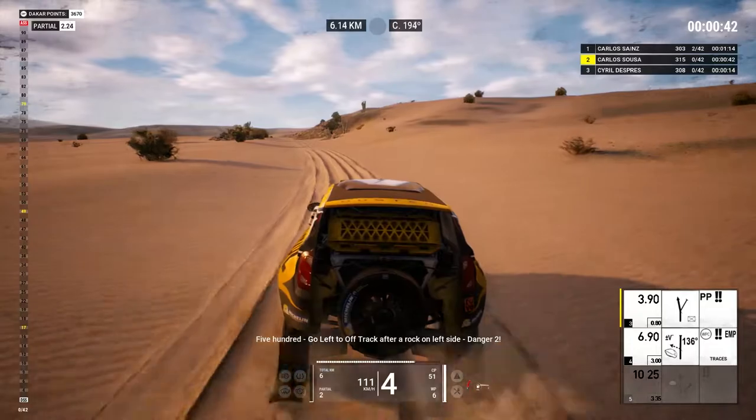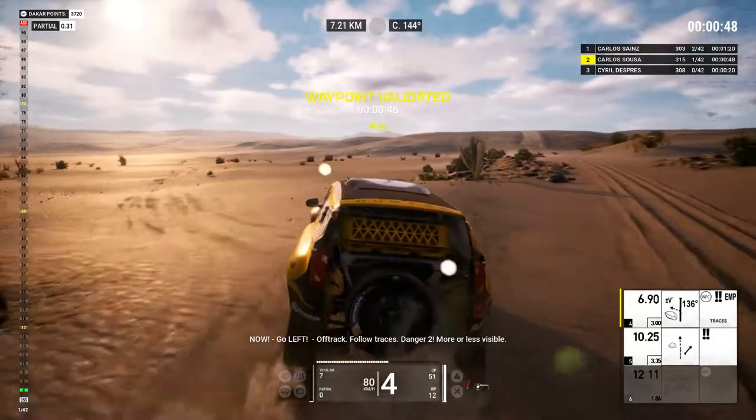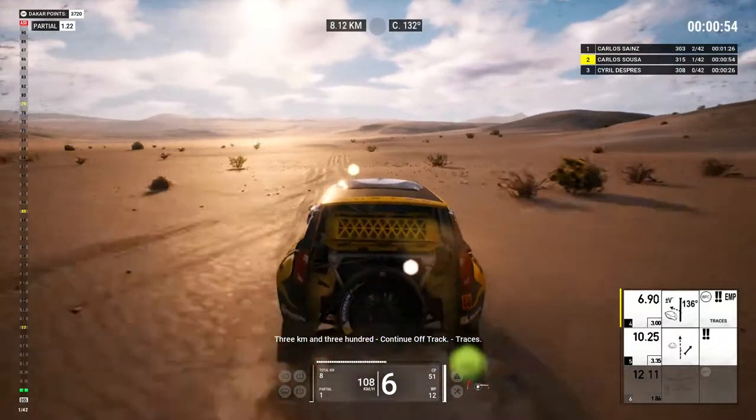Five hundred, go left, off track. After a rock on left side, danger two. Now, go left, off track, danger two. Traces. More or less visit three Ks in three hundred. Continue off track. Traces.